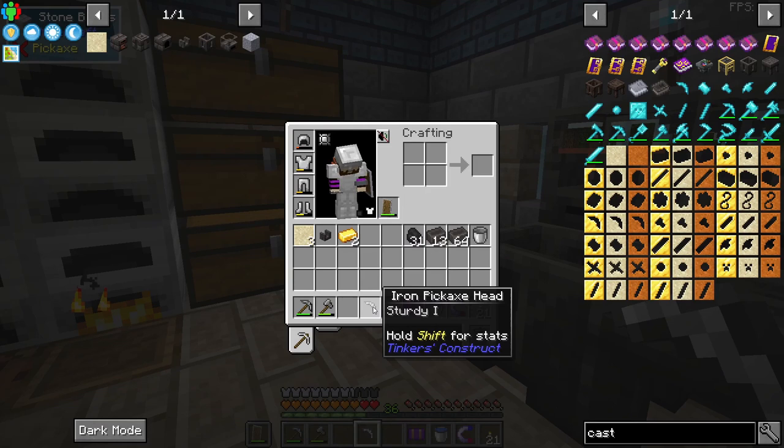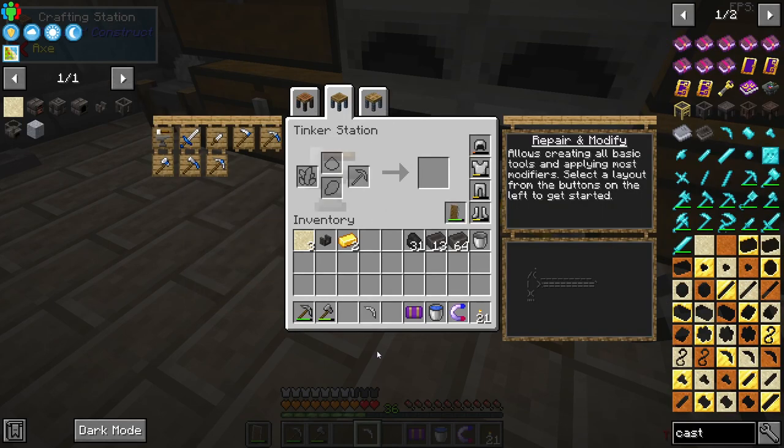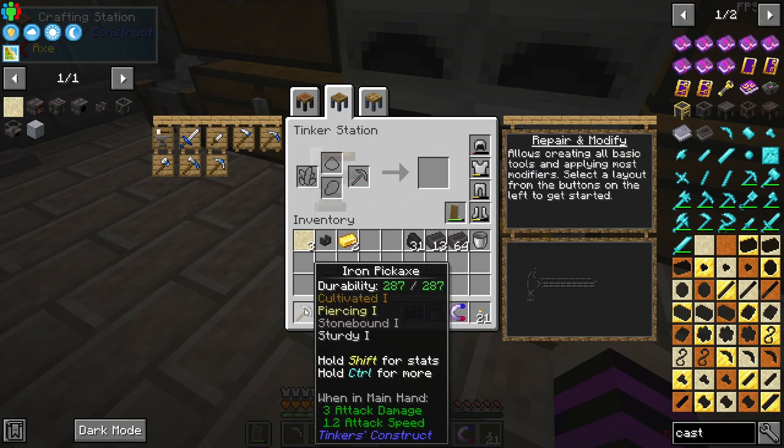We have upgraded our tool into an iron pickaxe head. So to upgrade this, all we have to do is take our stone pickaxe, put in our iron piece, and we can upgrade it to iron.